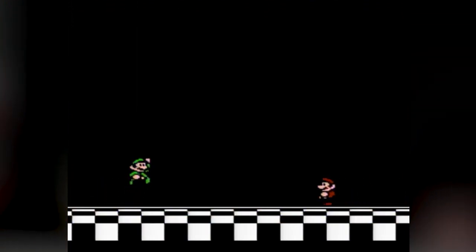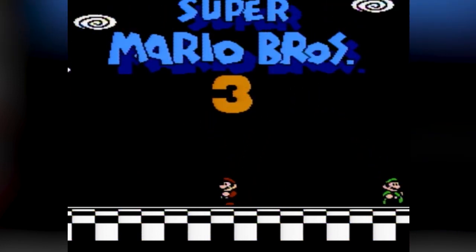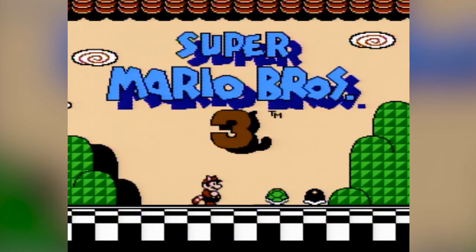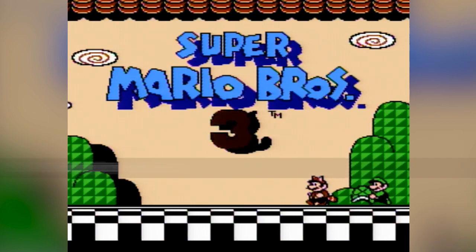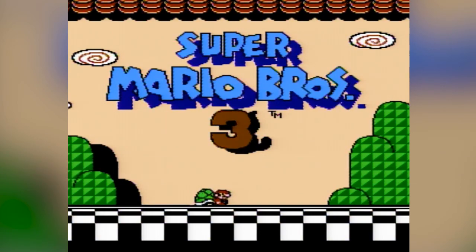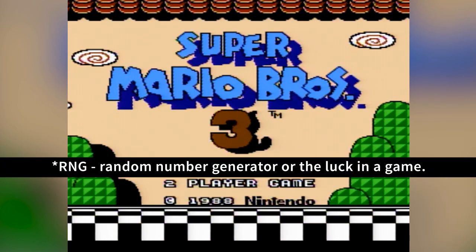I thought about manipulating the RNG in Mario 3 before, and so has a lot of other people. The thing is, we all thought that in order to manipulate the Hammer Brothers movements, you would have to power on the console and play frame by frame from the beginning all the way to Fortress until the Hammer comes over, frame perfect every single time. The Hammer Brothers aren't RNG — I'm RNG. I can't play the same every single time I power on the system, so the Hammer Brothers will never consistently give me the movements I want.